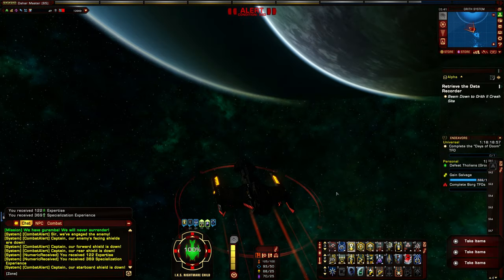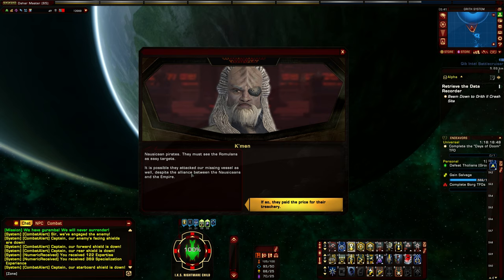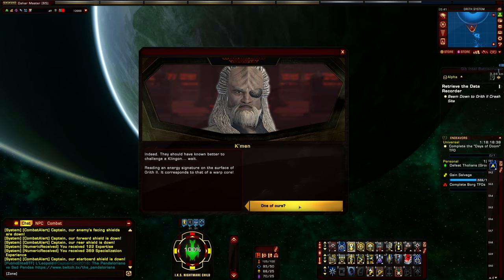So far it's exactly the same setup, just visually much better. Nausicaan pirates attack us. The officer notes they must see the Romulans as easy targets and it's possible they attacked our missing vessel too, despite the alliance between the Nausicaans and the Empire. He remarks they paid the price for their treachery and should have known better than to challenge a Klingon.